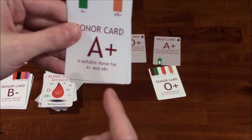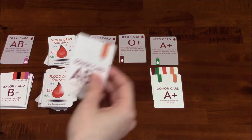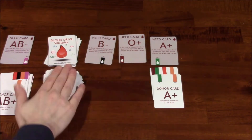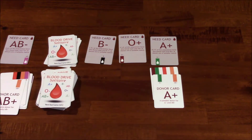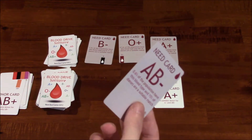Taking a look at our cards again — the A positive matches, we'll go ahead and put that there. Lastly, AB positive doesn't match with anything, so I'm going to have to discard this and draw three more, just keep trying to complete as many of these need cards as I can until the deck runs out. When the deck runs out and I'm out of cards, I count the number of need cards in the score pile, and that's my score.